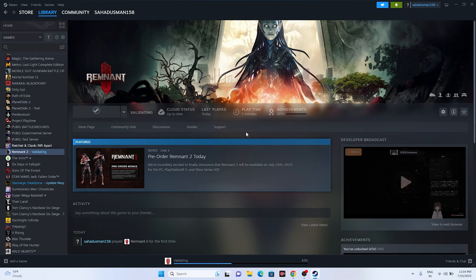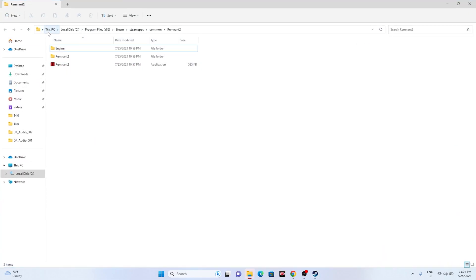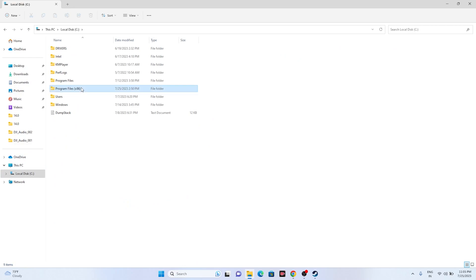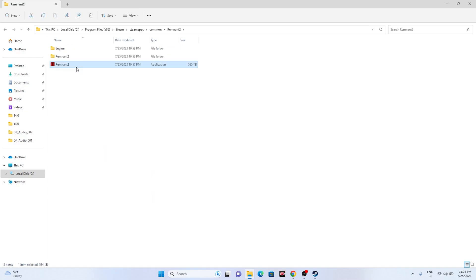Next, try launching the game from the installation folder instead of from Steam. Right-click the game in Steam, go to Properties, then Installed Files, and click Browse to open the installation folder. The path is: This PC > Local Disc C > Program Files x86 > Steam > SteamApps > Common > Remnant 2. Launch the game from there. This worked for most users.